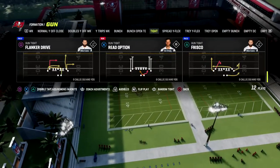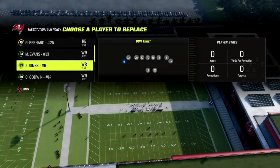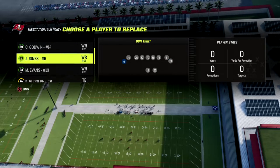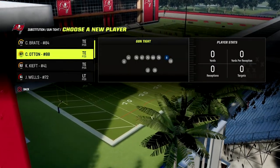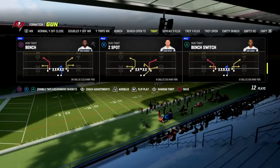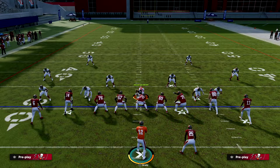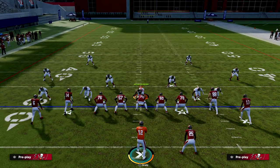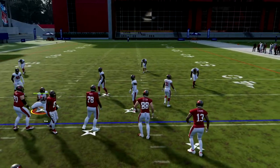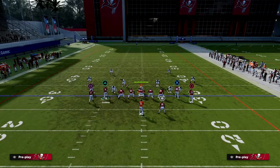One of the things that makes Gun Tight so good is the play Bench — it's incredibly effective. You want your best route runner in the key position; the rest honestly don't matter. If you have a good tight end, put him in. Bench is the easiest way to beat the blitz in the game. You want your running back on the short side of the field — that's really important, so re-spot the ball accordingly.